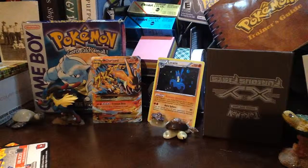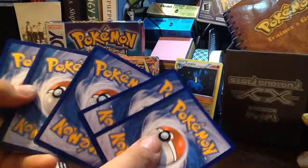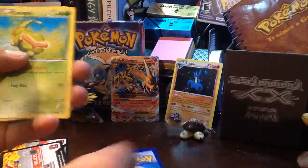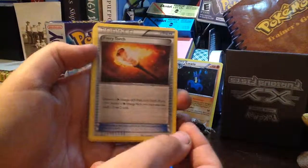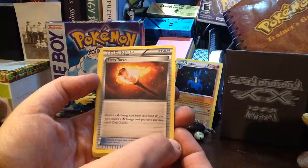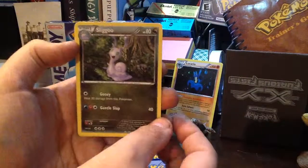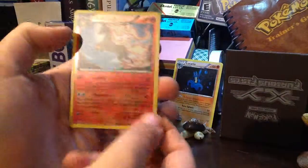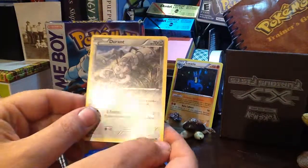Another Mega Charizard Y pack. Code card. Sorry, I keep hitting my iPad — I put it off to the side. We have a Roselia, a Goomy, a Caterpie, a Geodude, a Helioptile, a Fiery Torch trainer — discard a Fire Energy from your hand, if you can't you can't play it, draw two cards. Not bad. A Sliggoo, a Furfrou. The Reverse Holo is a Rapidash and the Rare is a Durant, just a regular rare.